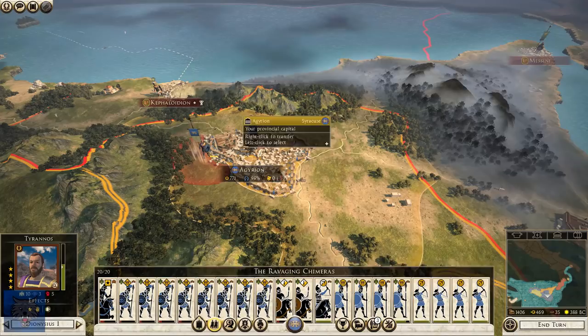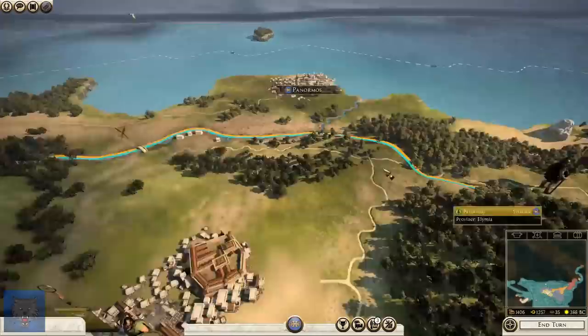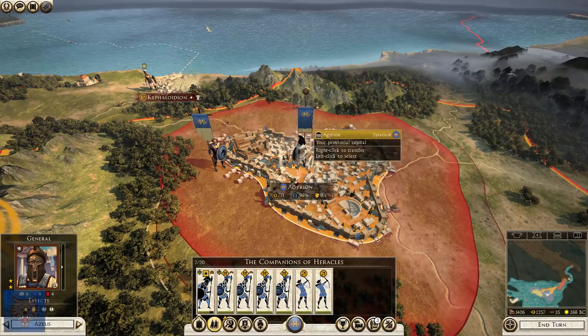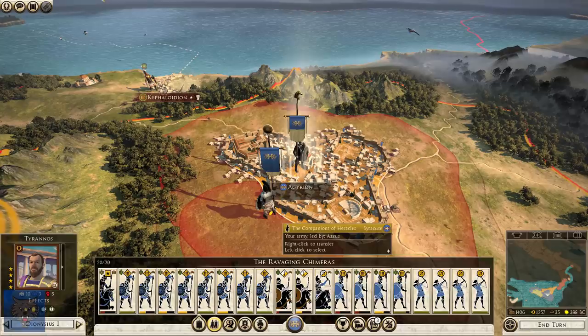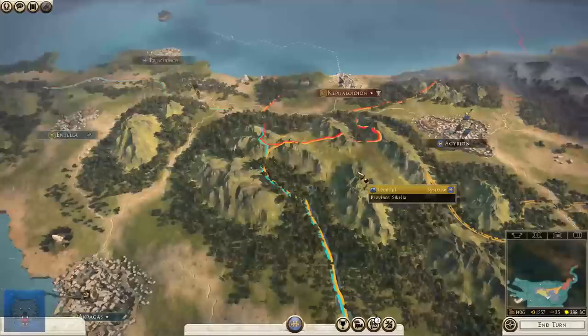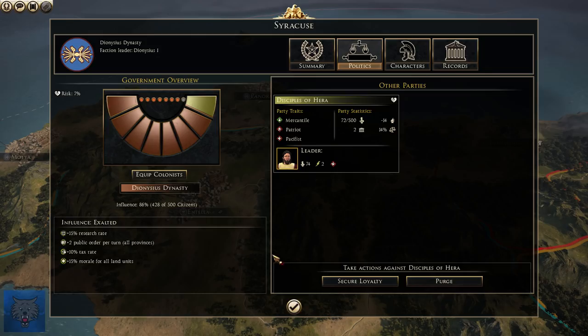I'm going to disband this ballista unit, because as you can see most of these cities don't have walls, so we're not going to have to siege them out. I want to bring Dionysus into Aggregon to get the full amount of replenishment. I'm going to get Zeus to bring in his units as well — the archers weren't knackered whatsoever. This army is keen and ready to go. Let's dive into our diplomacy.